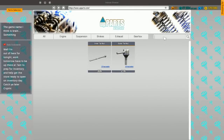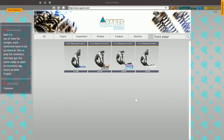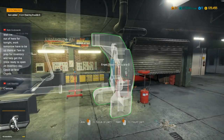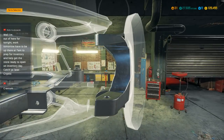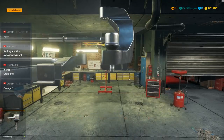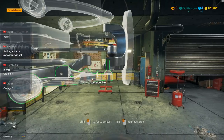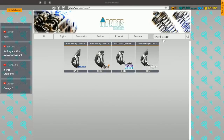Front steering knuckle B. Cranium! That's what it was — it didn't actually have the word brain in it, but it was Cranium. Thank you. I was like, yeah it's got brain in the name — that's exactly what it was. It was Cranium. I used to love that game.